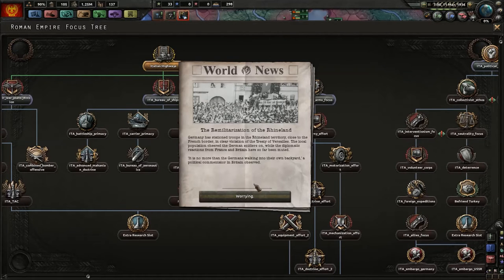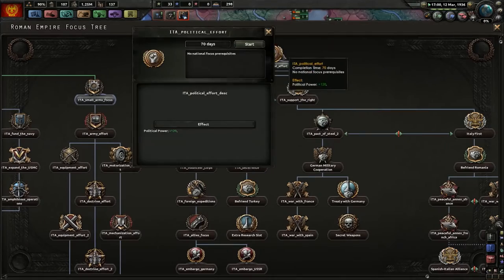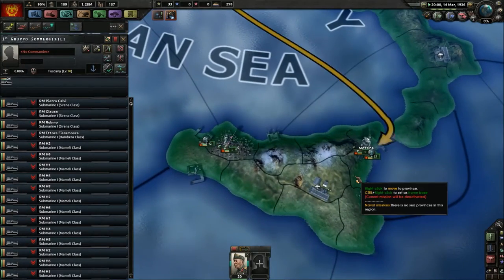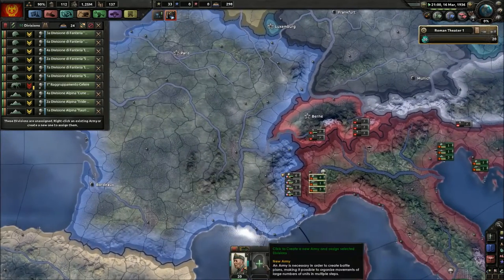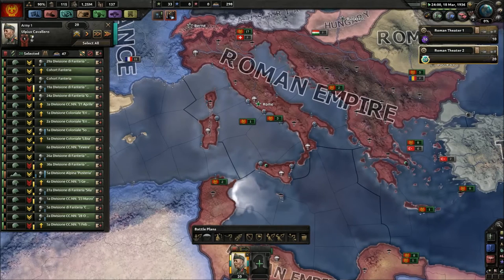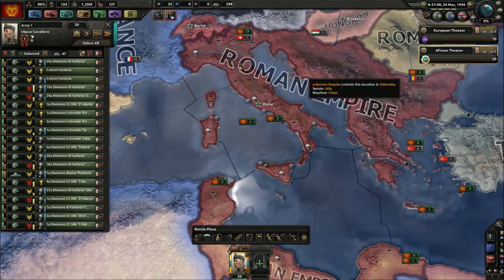The Germans have remilitarized the Rhineland. Let's go down the political effort tree. Now let's start putting a front on. I'm going to organize my theaters — I know it's not really necessary but I like doing it. So that's a European Theater and I'll put an African Theater too. Roman African Theater and European Theater.